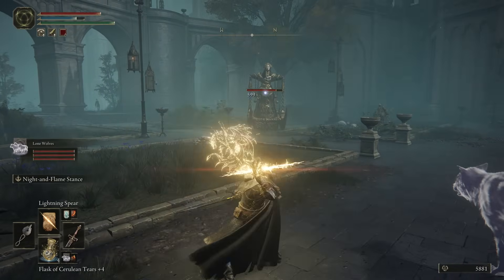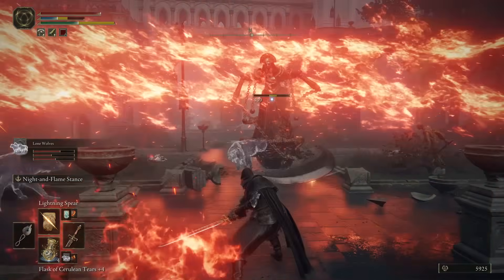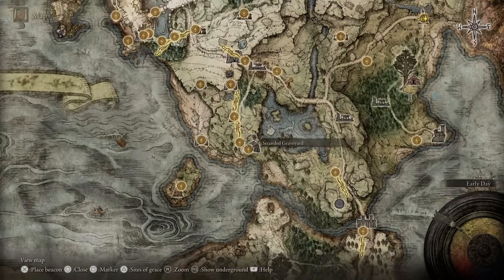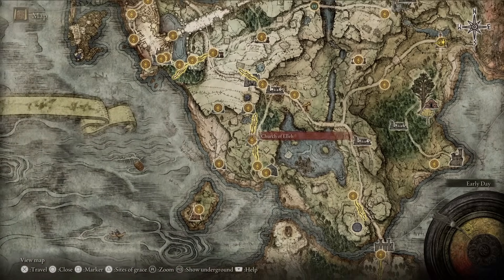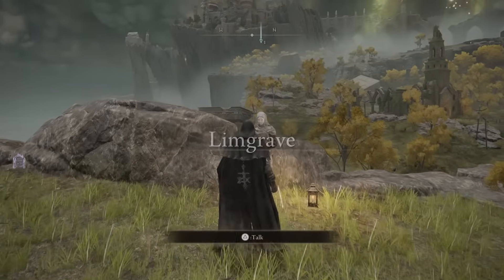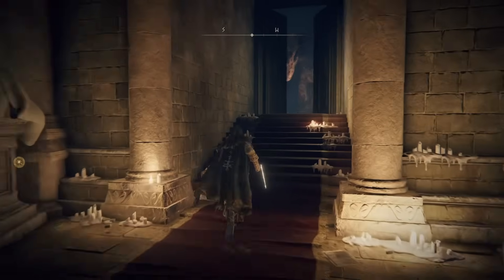Alright, so once you defeat Godric the game doesn't give you any more instruction without you asking for it, and the way that you do that is to head back to the Grace site for the first step — the place where you first spawned into the open world map and talked to an NPC seen here. This NPC is here and waiting for you. They will instruct you to go and talk to the two fingers in the Table of Lost Grace.